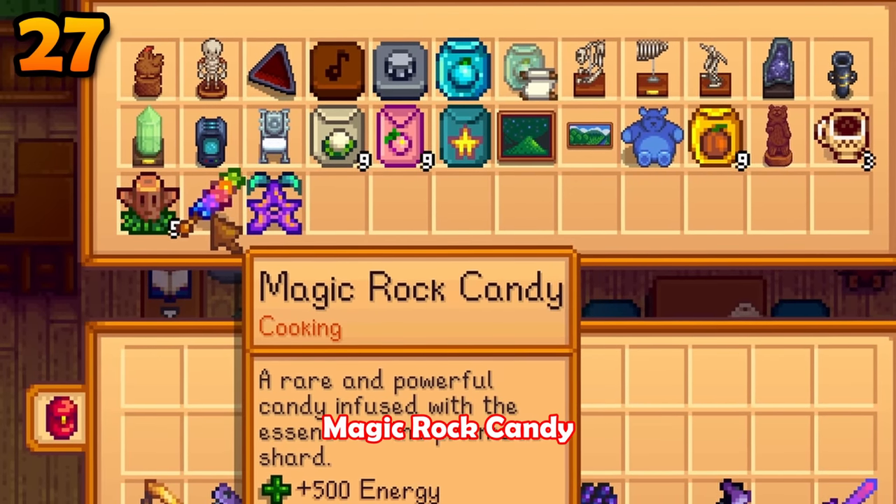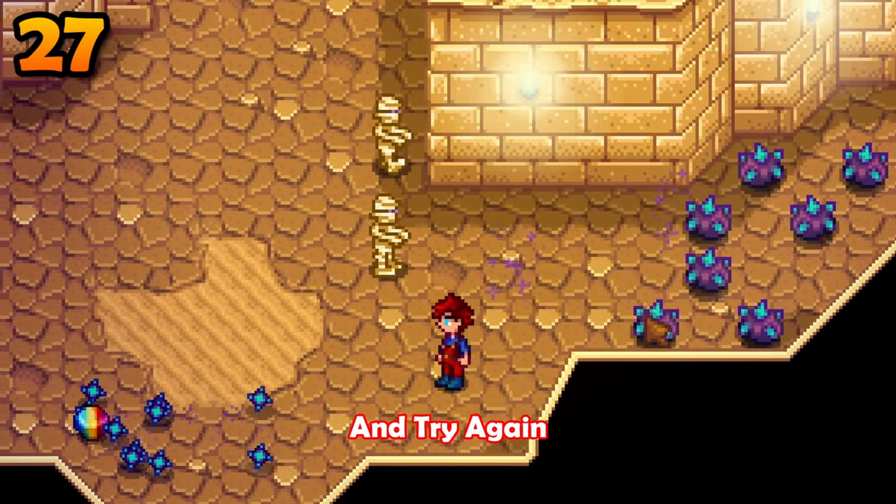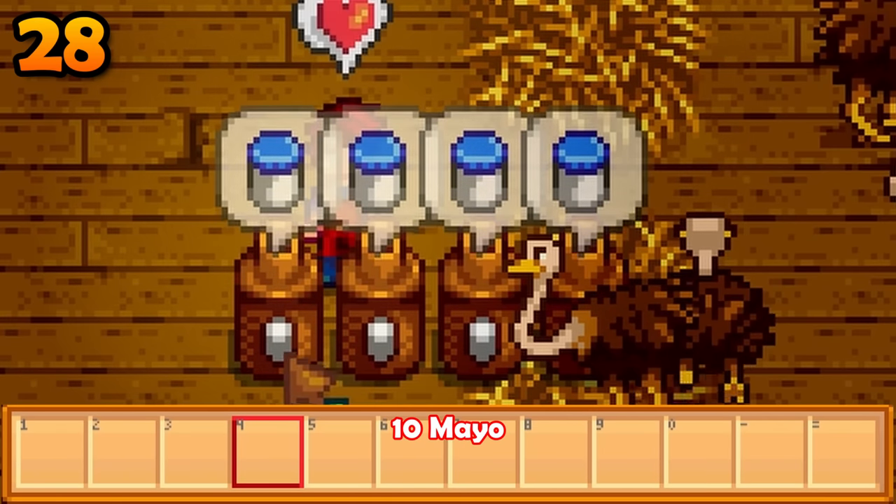You will get one free magic rock candy at the museum. Use it if you didn't find many prismatic shards in the skull cavern — reset and try again.